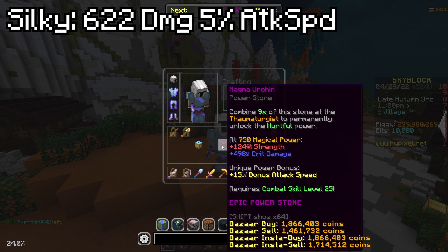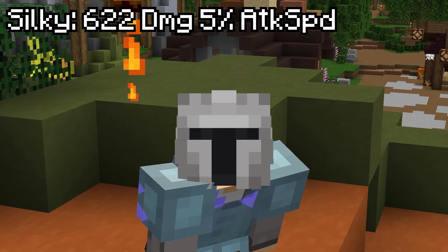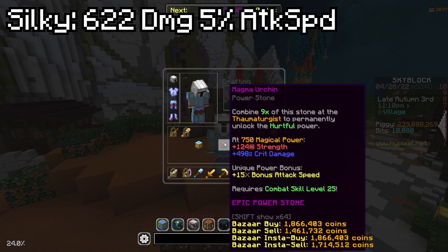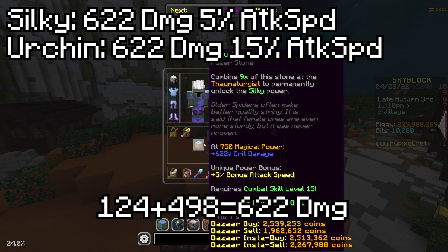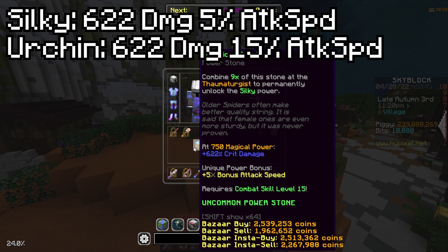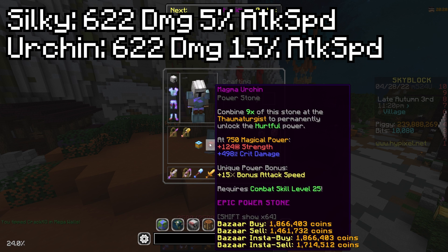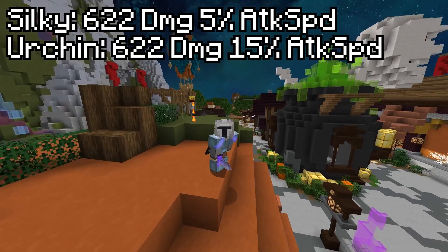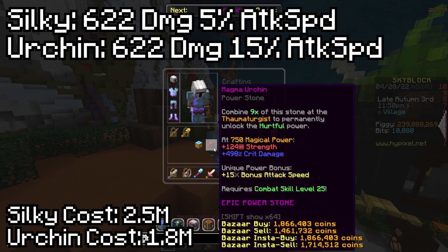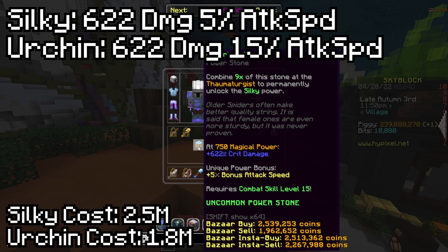Strength and crit damage are actually equated exactly the same, which means that if you add these together you get 622 units — just like you do with the spool. But instead of getting five percent bonus attack speed, you instead get 15 bonus attack speed. The crazy thing is bonus attack speed is literally the hardest stat to get right now.